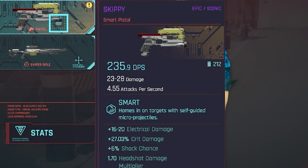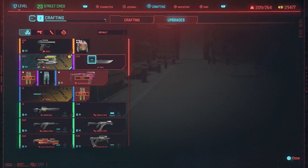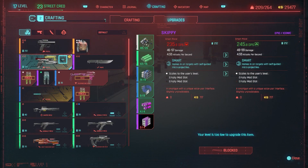This is a smart weapon, so it homes in on targets with self-guided micro projectiles — that's where the aimbot or auto headshot comes into play. It scales to the user's level, increases the chance to apply a damage-related status effect by 5%, increases critical damage by 33.5, and it's only worth a hundred dollars. If we do upgrade it, those stats do shoot up just a bit — I unfortunately can't upgrade it right now as my level is too low.